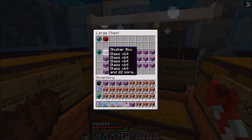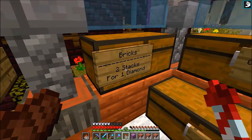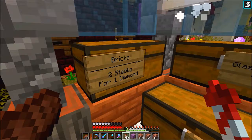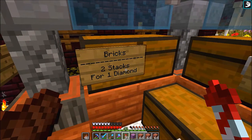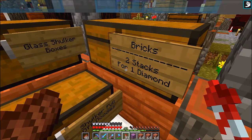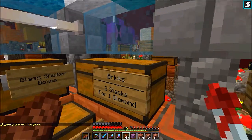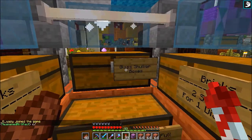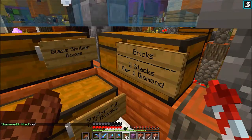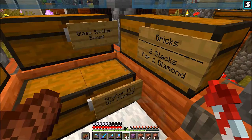I was gonna raise the price since I have actual shulkers, but I have a lot and I can always go to the End and hunt more shulkers. I decided to add bricks to the shop — two stacks for one diamond. I wrote it out exactly so people can read it and not mess up the price, because I got kind of duped on my wither skeleton heads. I was selling them for four diamond blocks and somebody bought them for four diamonds instead.